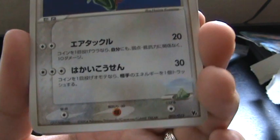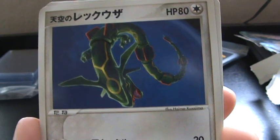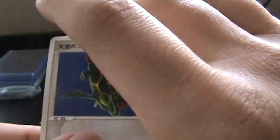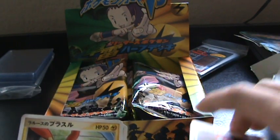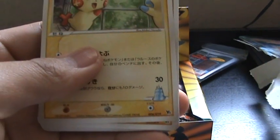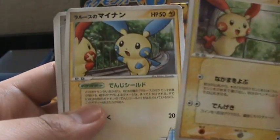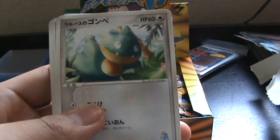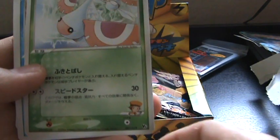This is the card I wanted from this. We have Rayquaza! They all have this different thing on the bottom. We have a Minin and Puzzle. We have a Munchlax, which I wanted this one too.